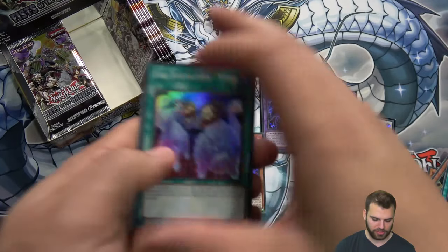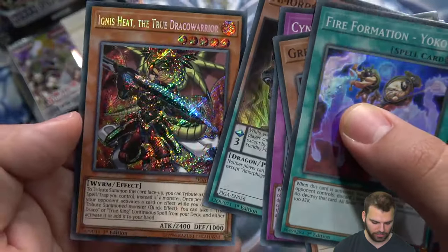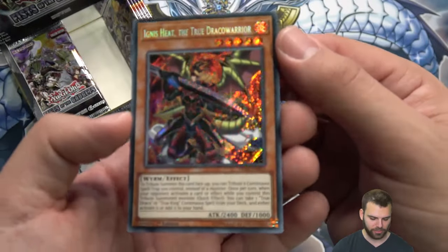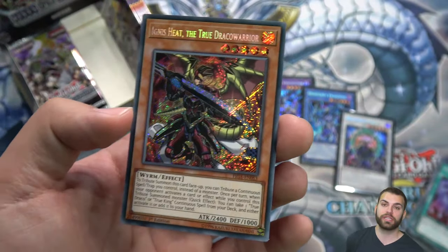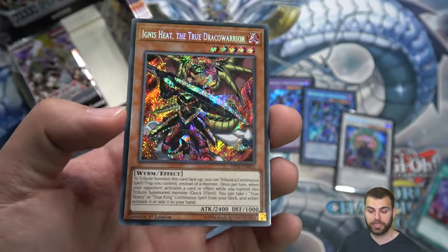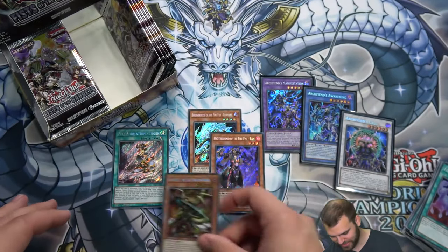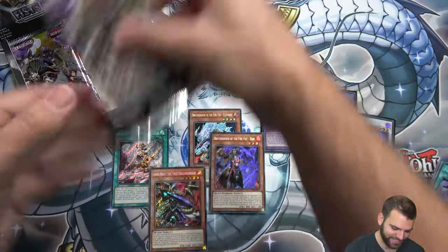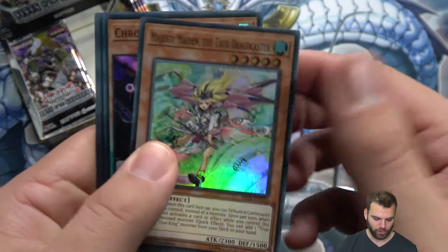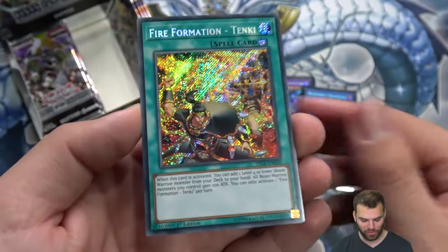Yoko, Green Gadget, Conflict, Ignis Heat the True Draco Slayer as a secret rare. Going back to classic secret rare with this set — Konami mentioned this will be the normal secret rare, and they'll use the Prismatic Secret Rare for special sets or just when Konami really really likes the set.